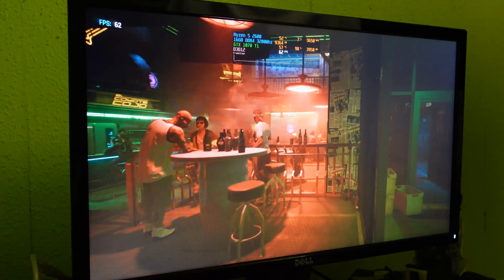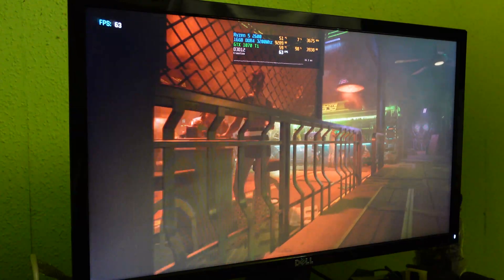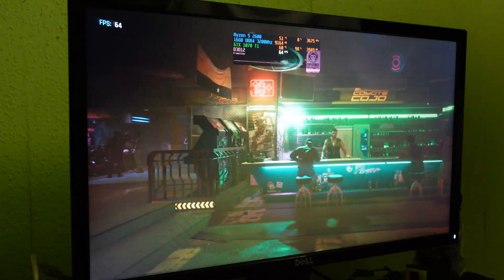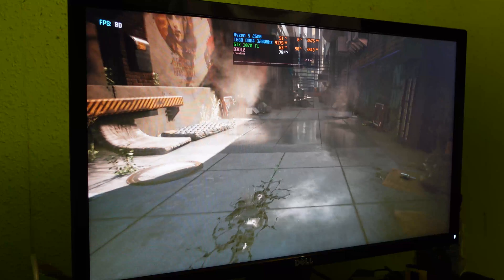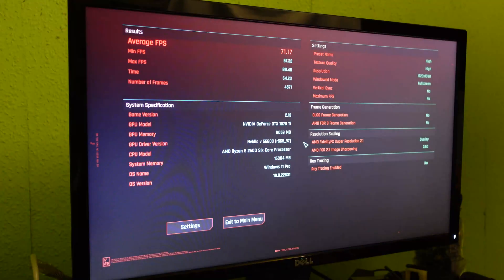At 1080p high in Cyberpunk 2077, we're getting around 60 FPS — really impressive from an 8-year-old graphics card. This is a strong GPU still. Even in 2024, if you're looking at budget PCs, the 1070 Ti is a great pick. The 1080p high results: an average of 71, a minimum of 57, and a maximum of 88 FPS. The minimum dips slightly below 60, but the average is above 60 — more than a pass for 1080p high on Cyberpunk 2077.